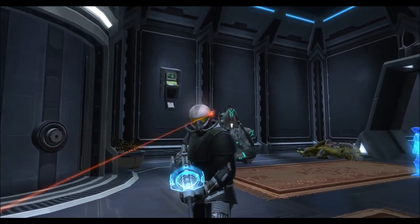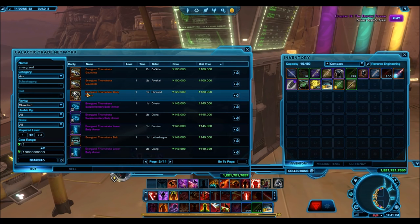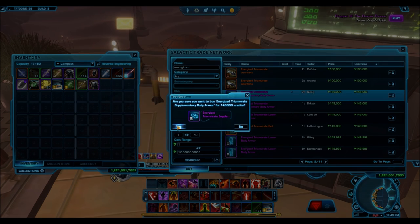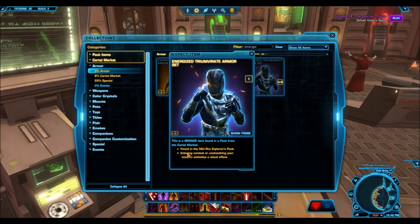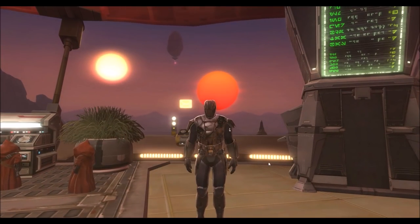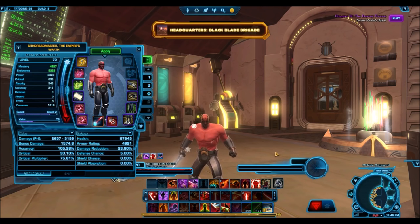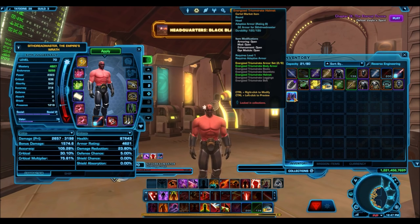Coming in at number four we have the Energized Triumvirate Helmet. It is a bronze armor piece and so understandably it doesn't sell for much on the GTN. Similar to other helmets this one has a visual effect when you unsheathe your weapon, and the effect is associated with both the helmet and the upper body armor. It's basically a lightning weapon tuning but for your armor — when you unsheathe your weapon your armor starts giving off these blue sparks, making it seem as though your armor is either damaged or overcharged. I'll show you what it looks like on just the upper body armor and just the helmet individually, but the full effect comes from having both equipped.